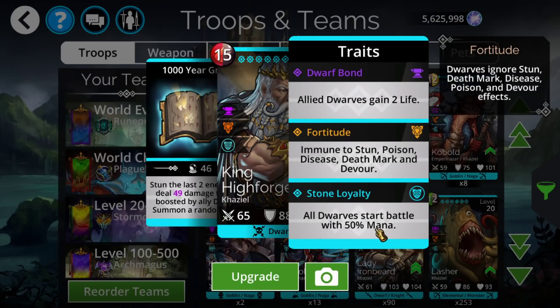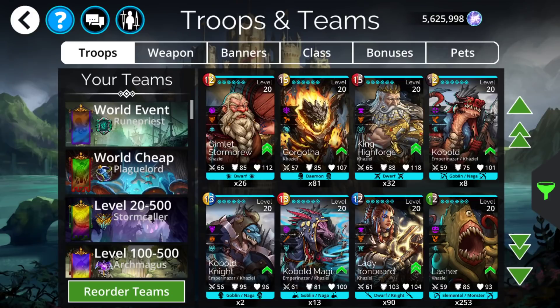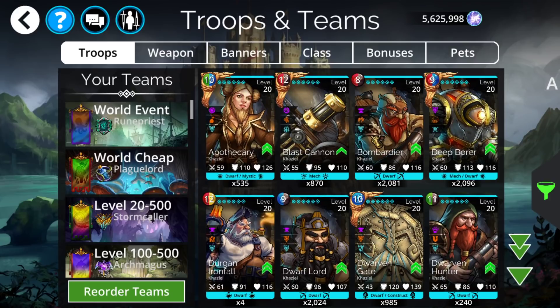King High Forge, while very situationally used and not one of the better 50% mana starts, is still used for two main things. One is Rune Priest — the only hero class that has both Dispel and Barrier on Brown. While very rarely usable, you'd generally use it with High Forge, which gives it the half mana start. It's also going to be pretty useful for this world lore event since you're restricted to Kazeal, and almost the entire place is dwarves — so having a 50% mana start will make it a lot easier and save you time not just on the weekly event but also on Thursday for the class event.